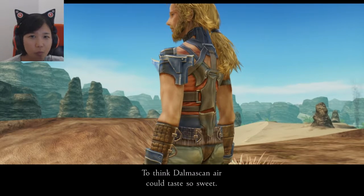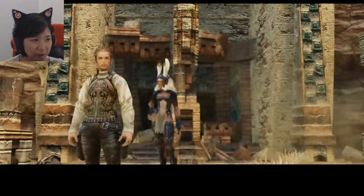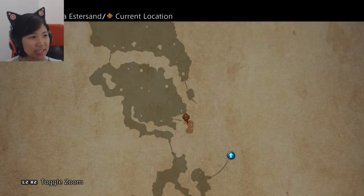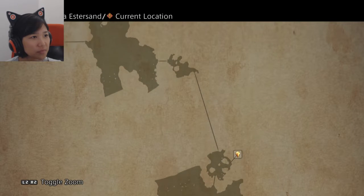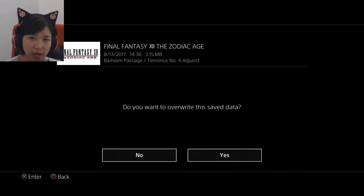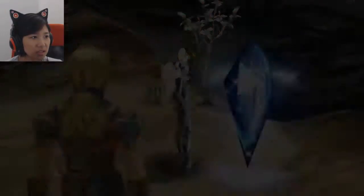Maybe I should level grind at trial mode again and just beeline towards everyone's mist techniques because it's helping out so much in boss battles. I think I'm going to do that after I'm done recording for the day. I didn't get another victory fanfare — how come it shows up sometimes and not for other bosses? You're ripping me off! I want my fanfare! Bosh, don't leave me! We're going to Rabanastre — but before that I want to reach this teleport stone so I have a place to teleport to later, so I'll be going north first.